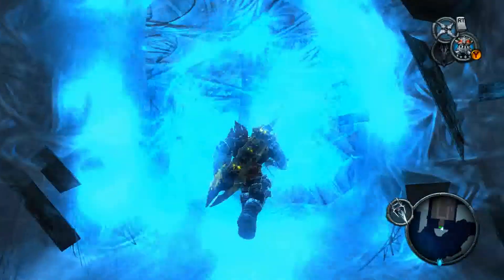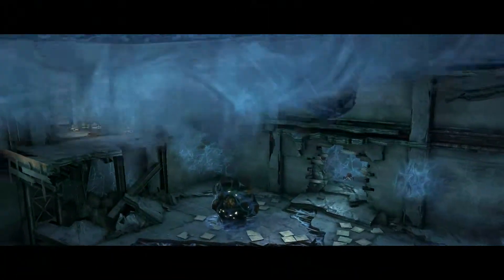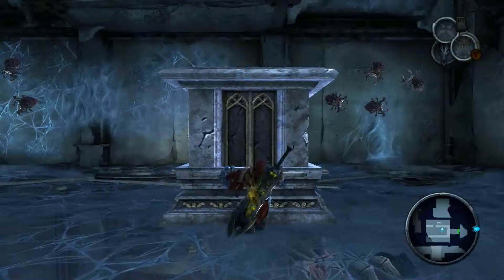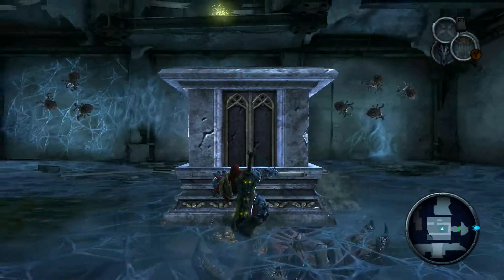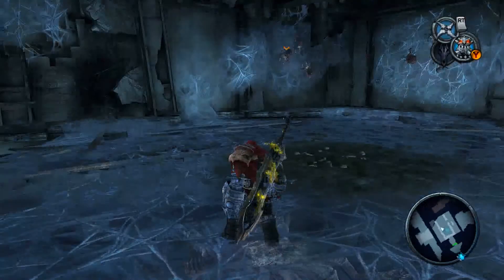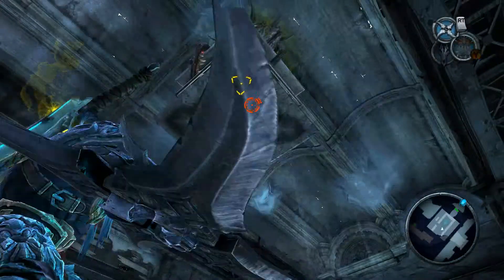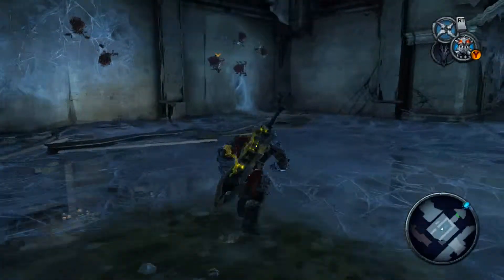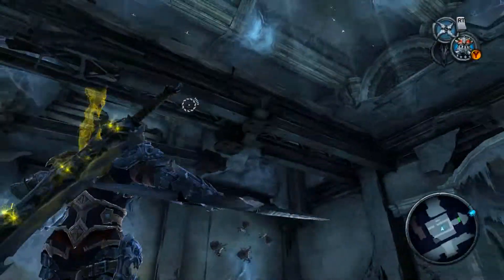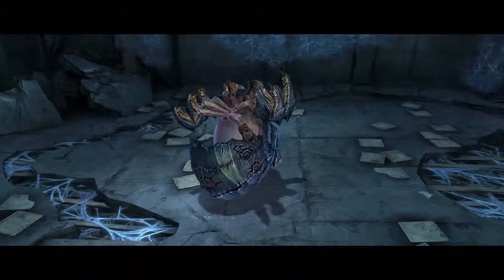We destroy the Beholder gate and enter this door, which leads to... looks like another spider. We're above the spider. If we move this over here... we hit this, and it drops him down — now he's upside down and can't move up.